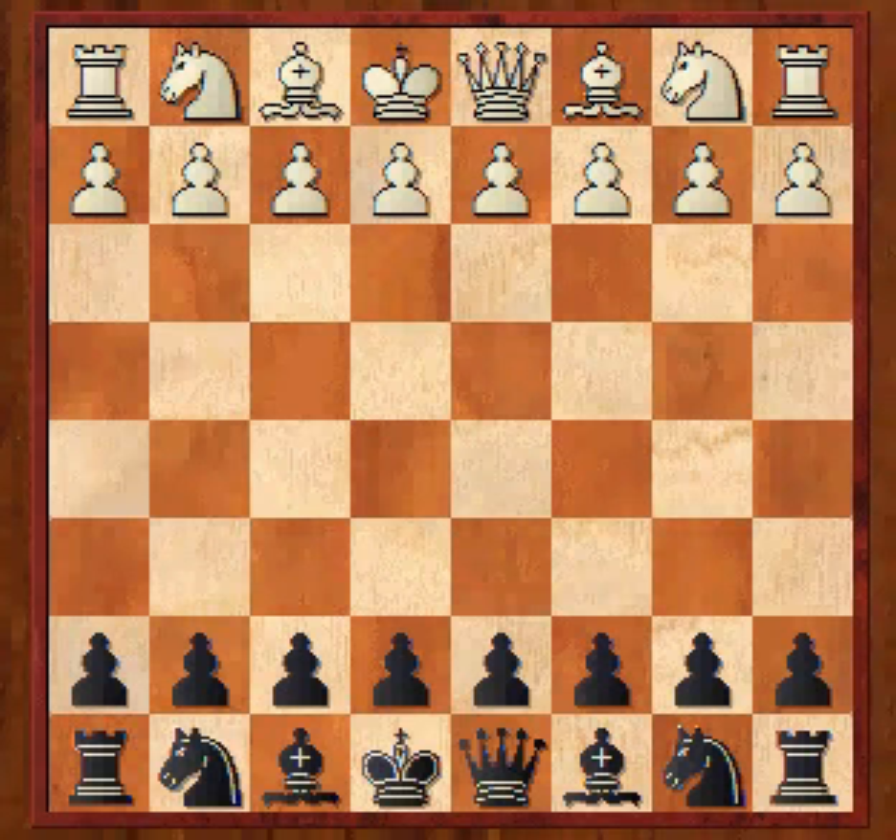Hi everyone, welcome to round 4 from the Rapid. Just like in the first Rapid I've had a really strong start, but this time it gets much stronger players rather than players low rated. And I was rewarded actually with my opponent having the same ECF as me at 169 with John Garnett, but his feeder is about 300 points higher, and this is not going to be an easy game, especially when after he opened with D4.